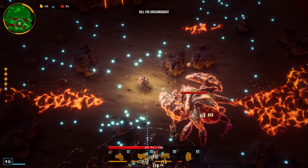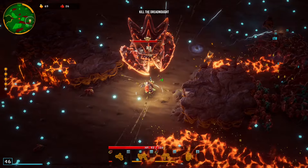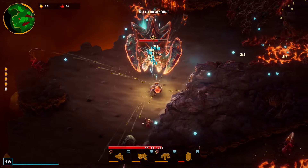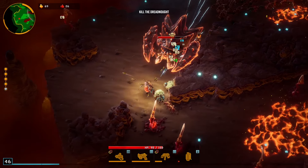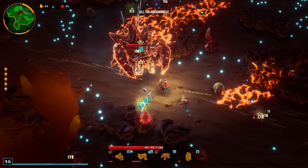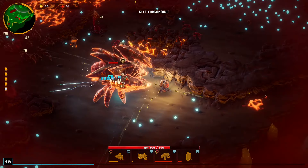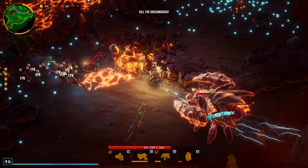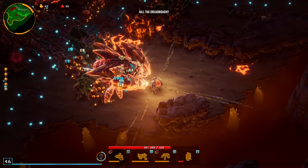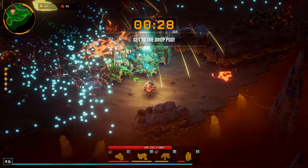Oh no - no, no, no, no, no! Oh my god, that double dodge was so clutch. Am I dead? I don't think I'm dead. Oh my god, that was incredibly close to death though - there's so many bugs. How the fuck does anyone fight Haz 5? Is there just that much meta progression, or did I just pick bad upgrades? We're killing the shit out of this guy at least. I guess we're not supposed to kill all the bugs - that's just the start and stop of it.